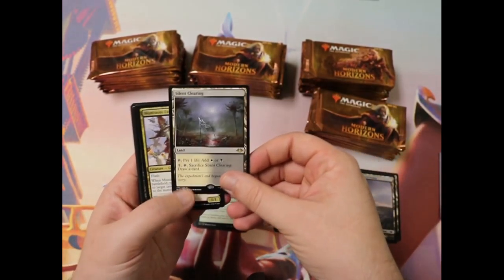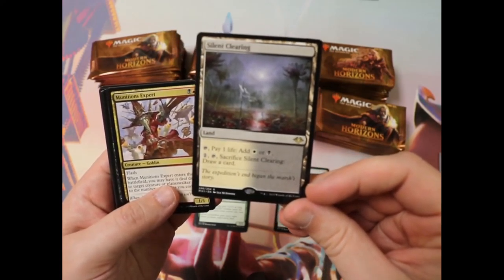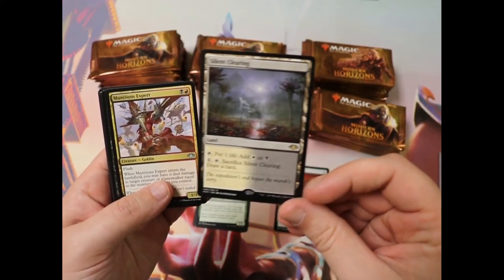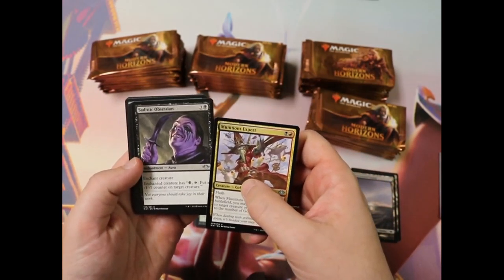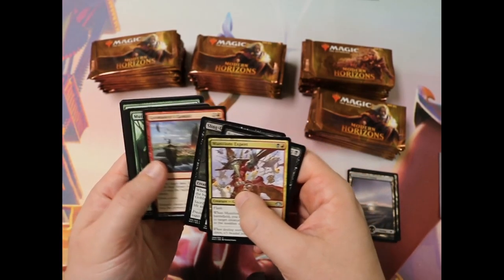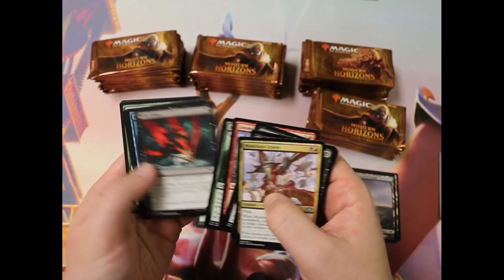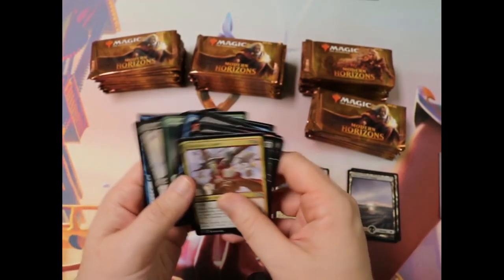Wonderful. I don't know if these are going to be called Horizon Lands or Canopy Lands, but they are great and wonderful and can fit into any deck that fits those colors. That's nice art. Looks like red-black goblins are a thing that they're pushing. Very cool.